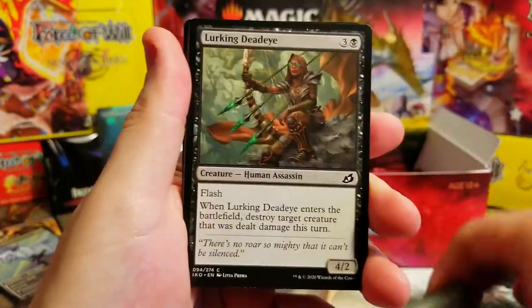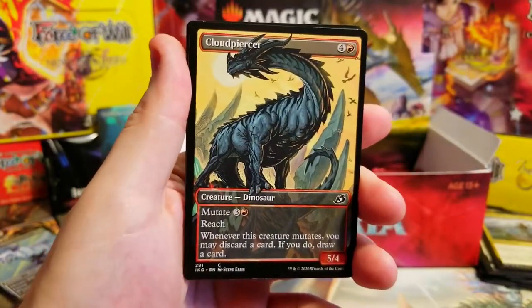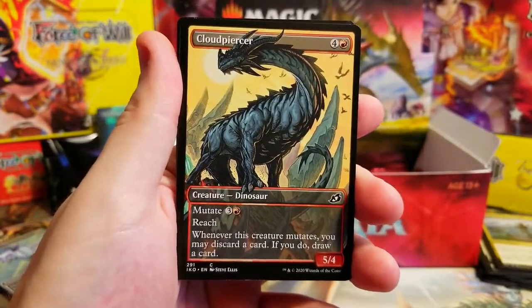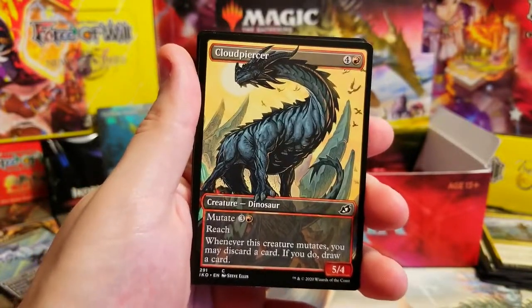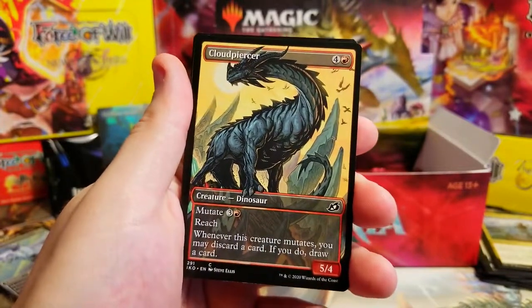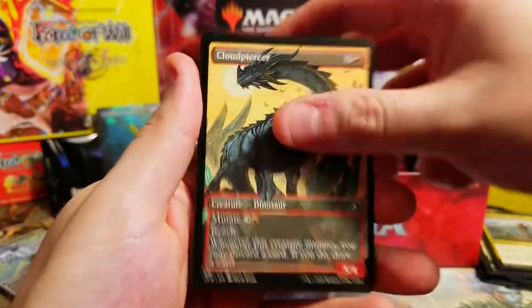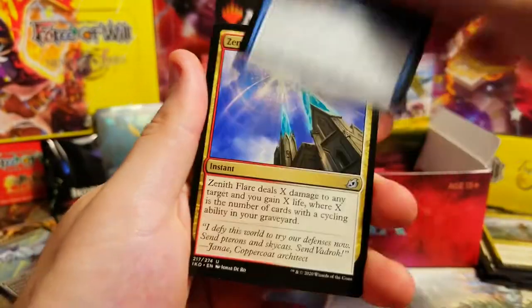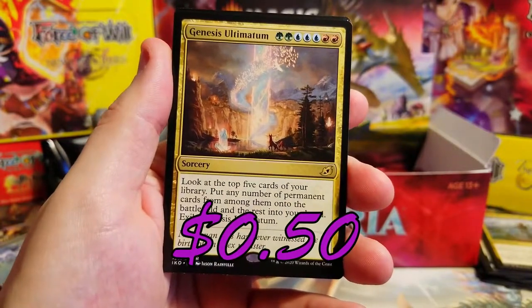Fertilid, Gust of Wind, Bristling Boar, Dead-Eye, Charge, Cloudpiercer - isn't that sick showcase artwork? That is awesome artwork for Cloudpiercer, I definitely wanted to get that one. I want to get a foil of it though - not expensive since it's a common, but I'm pretty happy to pull it. Subdue, Zenith Flare, and our rare is Genesis Ultimatum - that's one of the better ones, not bad!